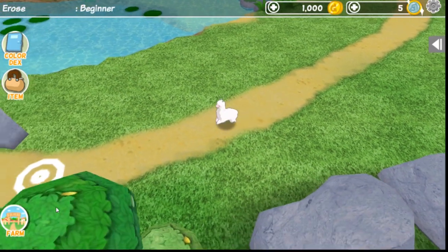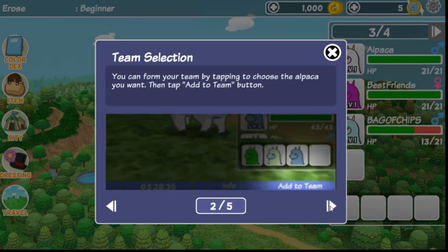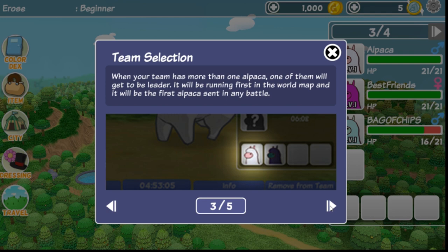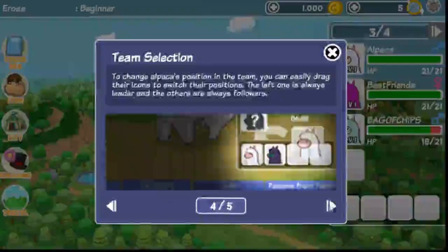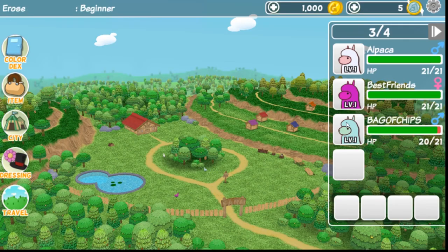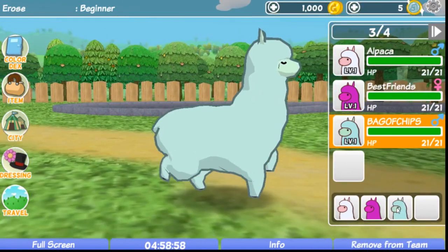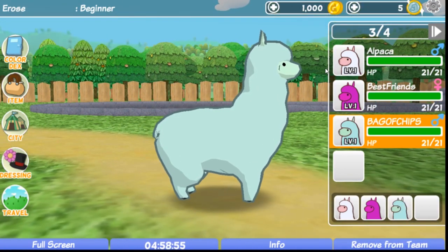Let's go back to the farm. When you have more than one alpaca, if you want to travel to any hill, you must select alpacas to go with you. You can bring four alpacas on an adventure. You can form your team by tapping to choose the alpacas you want, then tap to add to team. When your team has more than one alpaca, one of them will be the leader. Let's add everyone — we have a nice little rainbow team of alpacas going on!